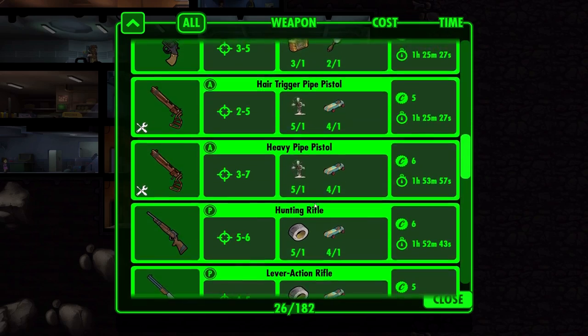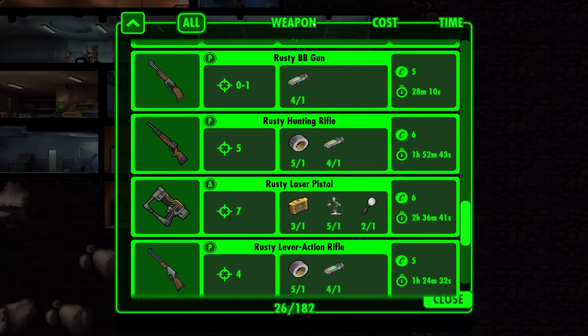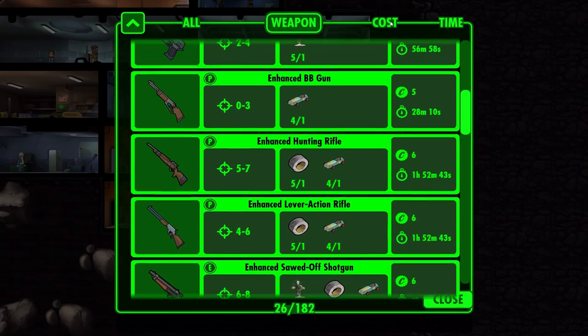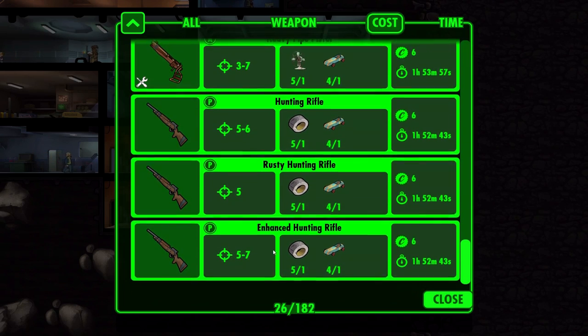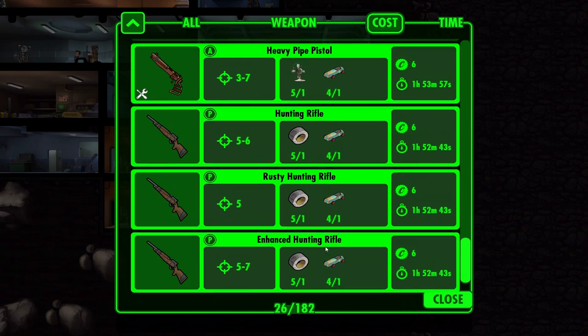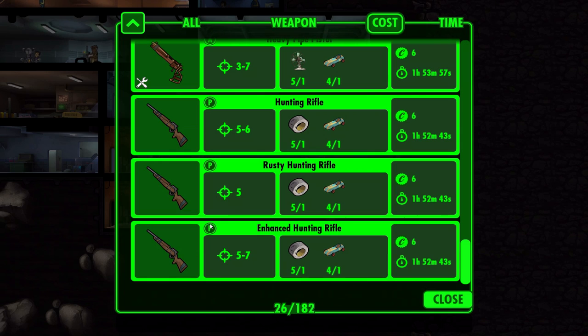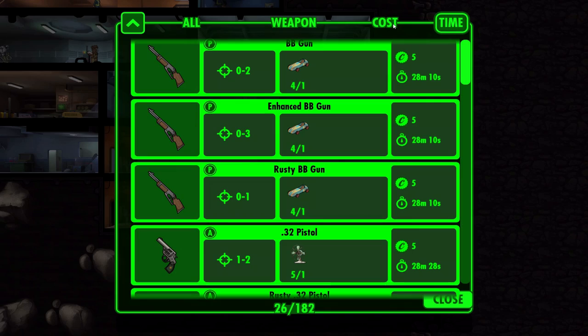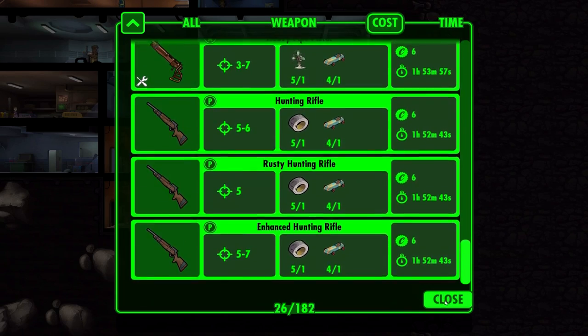Nothing super great - it's all kind of lackluster. We can do it by cost. What's going to cost the most? We can craft everything here. Maybe the enhanced hunting rifle - that seems like it'd be the best. And then here it says P - does that mean someone with perception should be crafting it? That's the vibe I'm getting. Maybe we'll put in a perceptive guy over here.